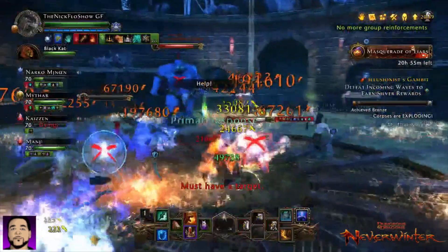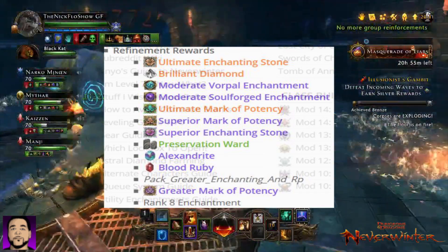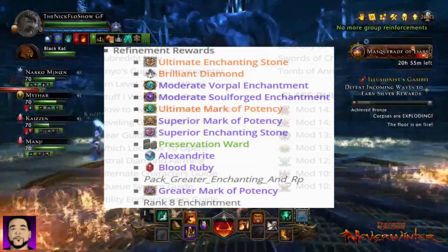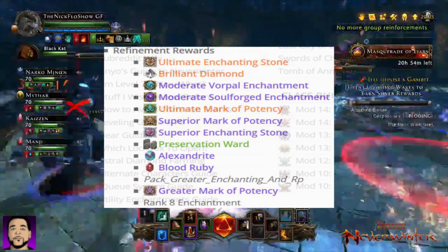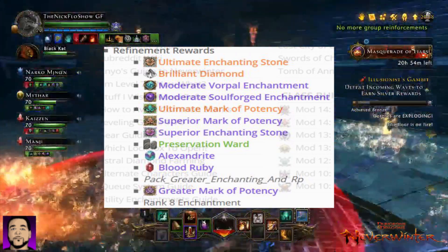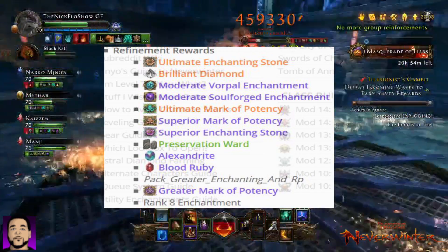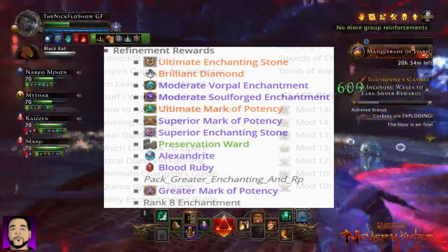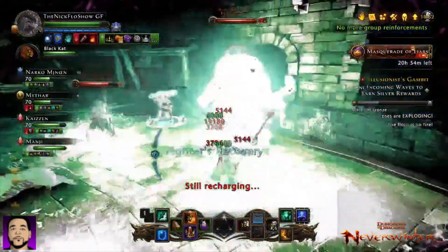Let's move on to the refinement rewards. We've got our ultimate enchanting stones or brilliant diamonds. The Vorpal and the Soulforge enchantments are coming out in this box — Soulforge for armor, Vorpal for weapon. You're going to get ultimate marks of potency, superior marks of potency, and enchanting stones. We'll have preservation wards and all your refinement: Alexandrite, Blood Rubies, a greater enchanting RP pack, greater marks of potency, and rank 8 enchantments. Kind of all of those old packs combined into one.